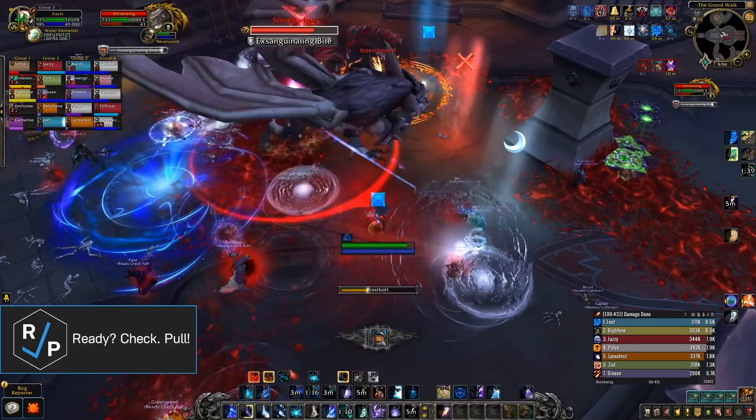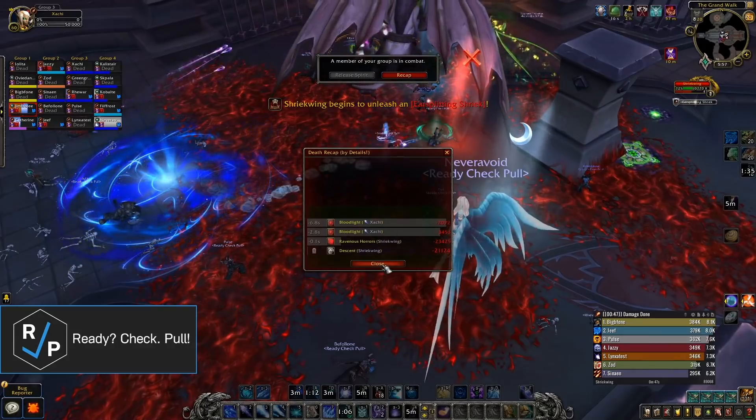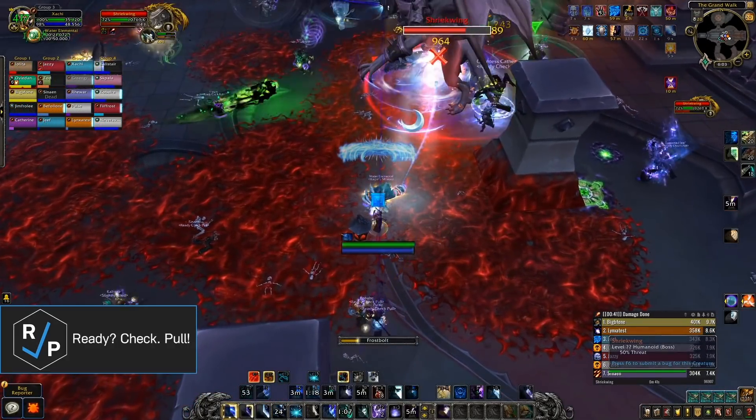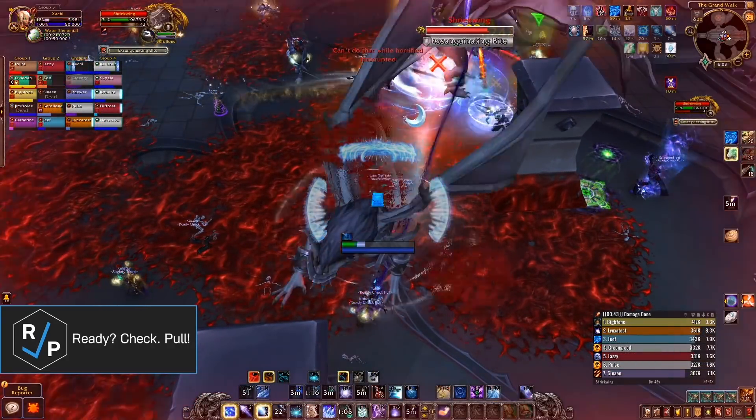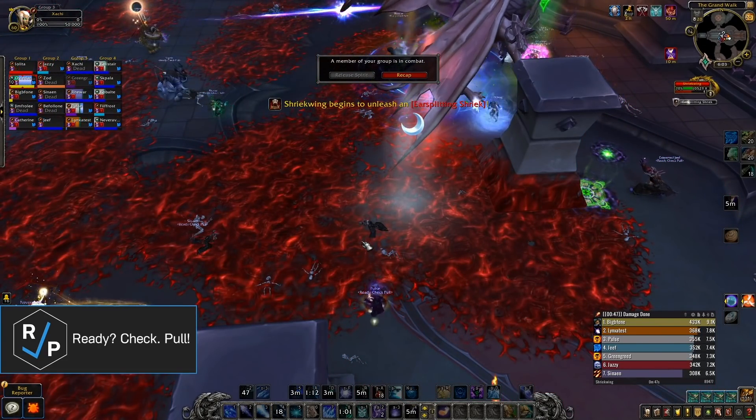The other important thing about the lantern is that it explodes if it gets hit by an echolocation or one of the circles. This explosion does a ridiculous amount of damage to the entire raid, fears everyone, and spawns really annoying adds — so it's most likely a wipe if this happens.